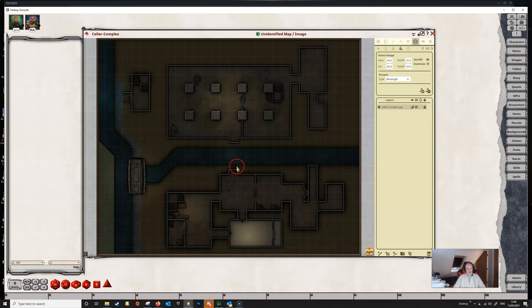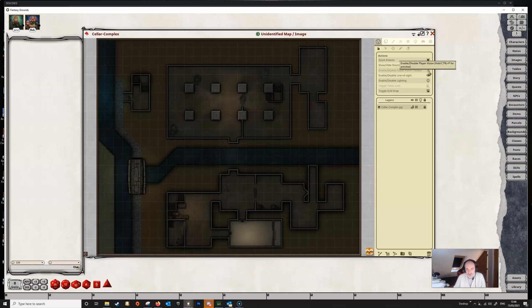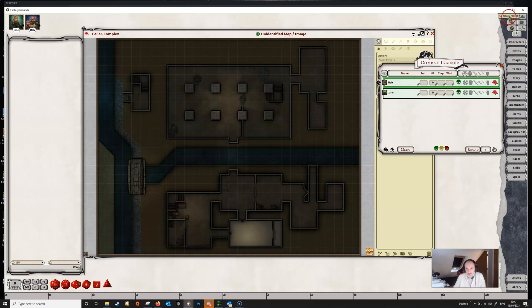If we quickly go to the player view there is nothing there, because there is no light on the map and there are no tokens on the map, and none of the tokens have light sources. So we need to get a token on the map — let's switch to our combat tracker and we're going to put Bob on the map.